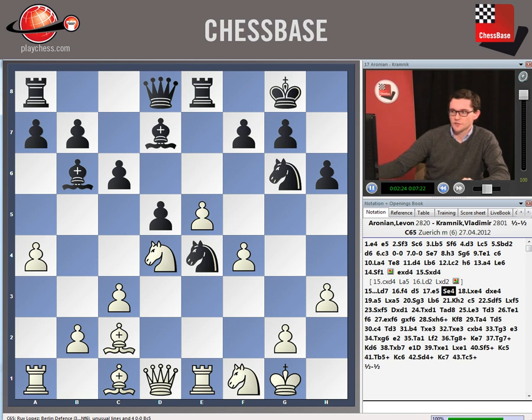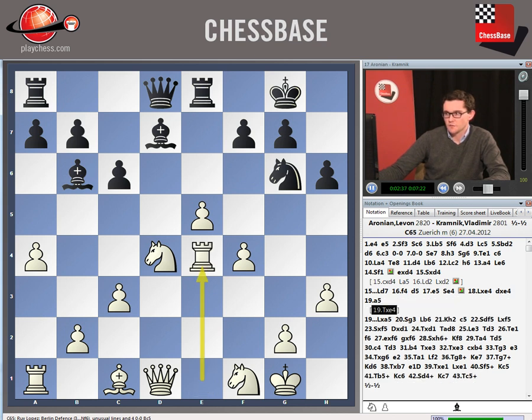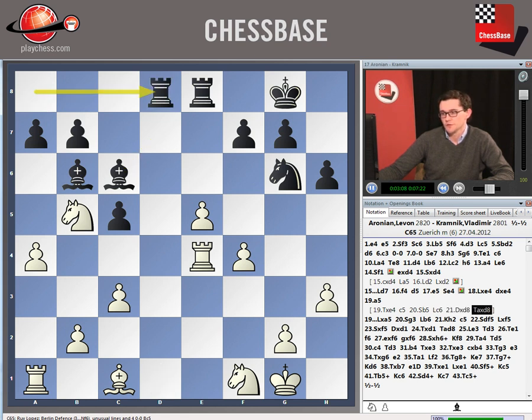If white doesn't do anything, black will be able to consolidate that knight with f5. So Aronian is basically compelled to take, but unsurprisingly he avoided rook takes e4, which would have left black with some very serious compensation in the form of his two bishops and his lead in development. Igor Stoll, who produced a typically detailed analysis of this game, gives this line, which is very intuitive.